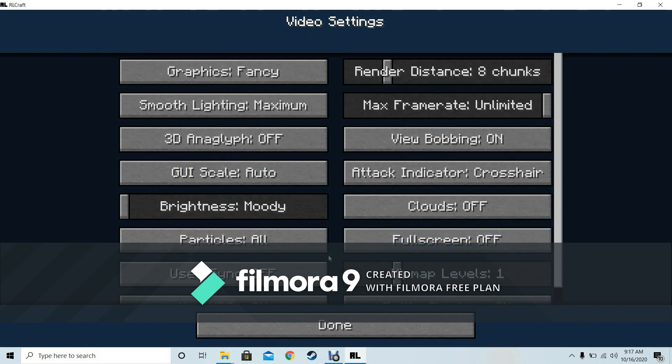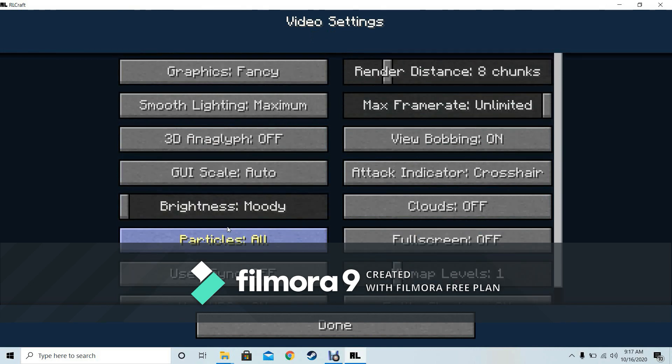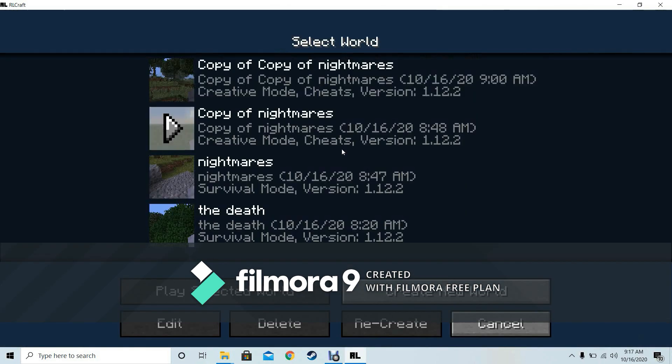Click on options, then video settings, and there should be a shaders option in there if you have OptiFine installed. That's RLCraft fully installed.